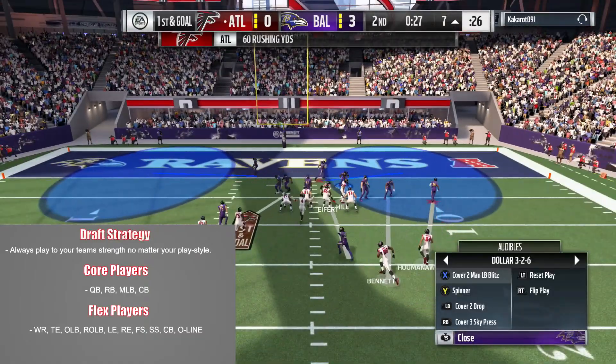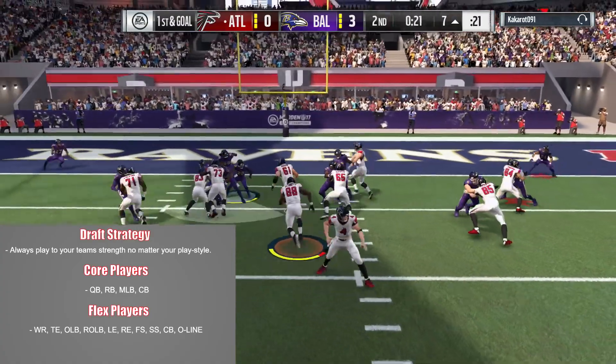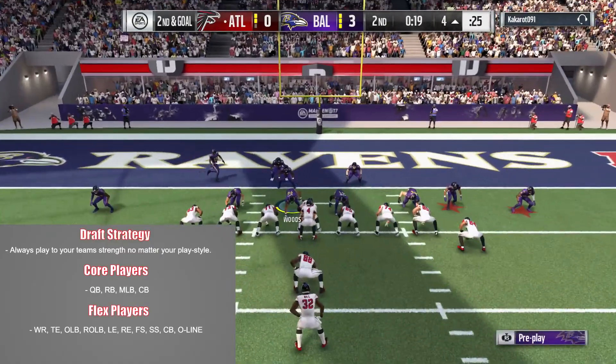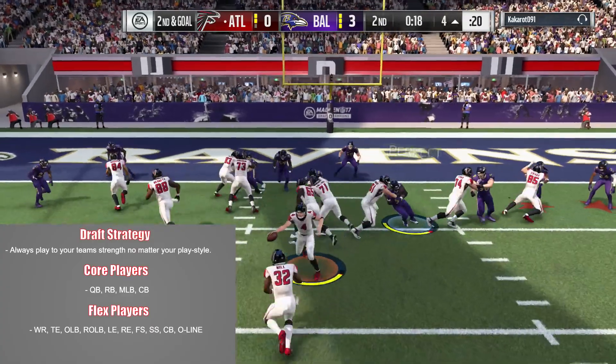The flex players are your second-tier players — let's say those are the least important. These are the players that you can adapt to fit your play style depending on what you get during your draft. I'm not saying get the first quarterback you see; I'm saying get the best pick you can get.